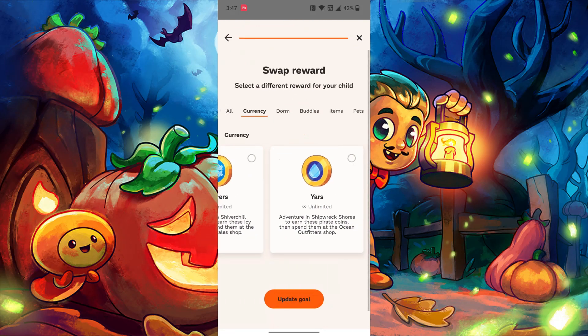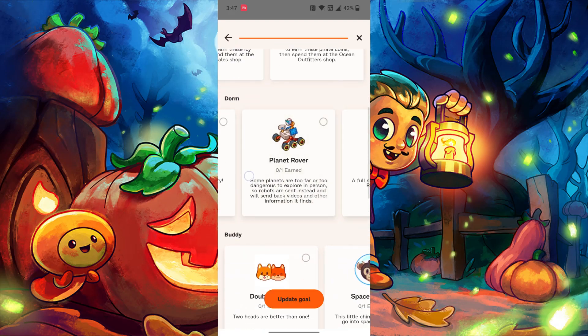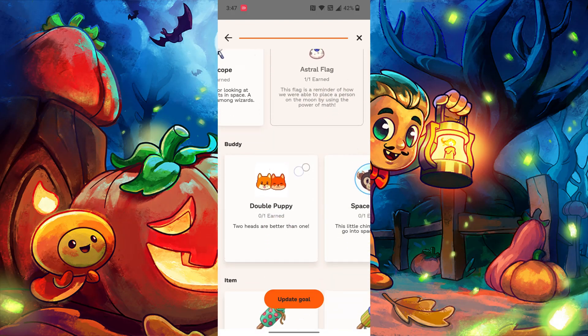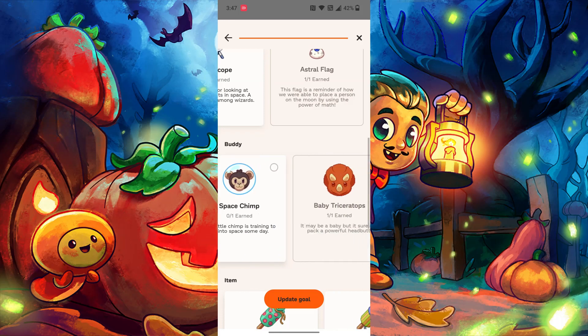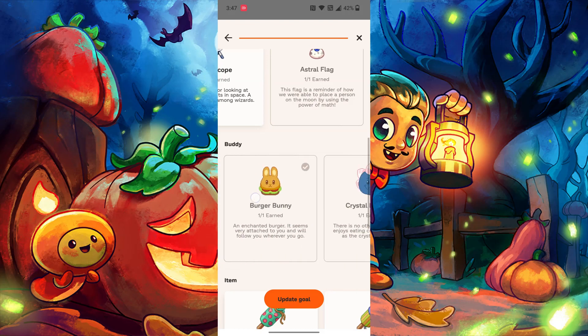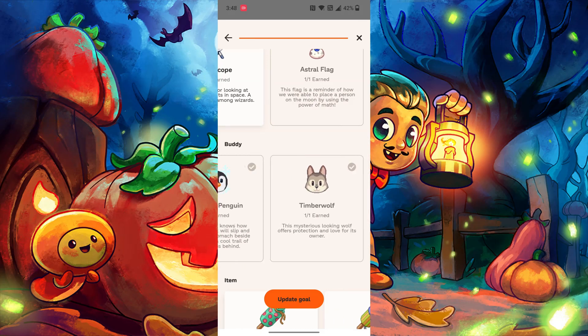You can choose a reward — you can do currency, you can do house items. Most of these are unobtainable, or pretty much all of them are unobtainable. But as of now, you can get the double puppy, which has been unobtainable for a bunch of years. This has been in the game for a while but most of it you haven't been able to get.